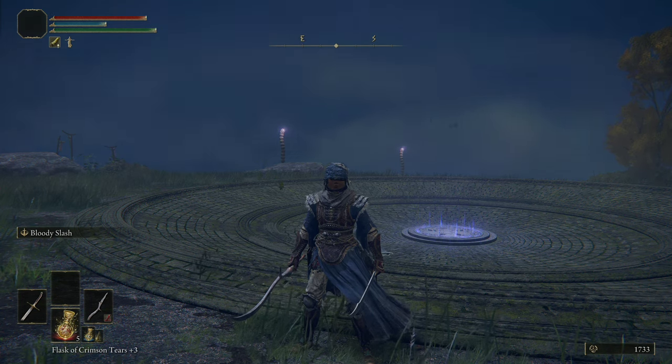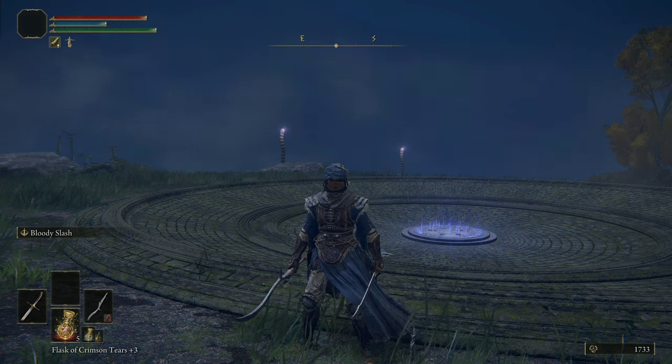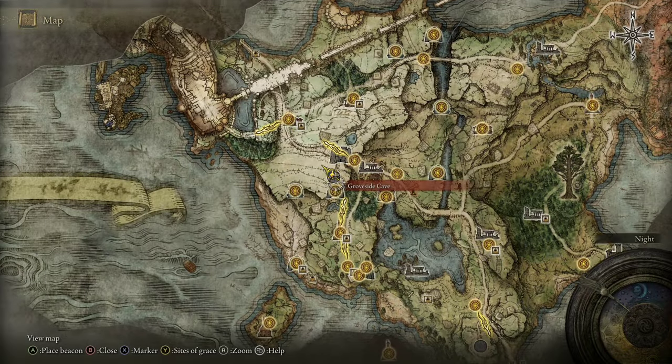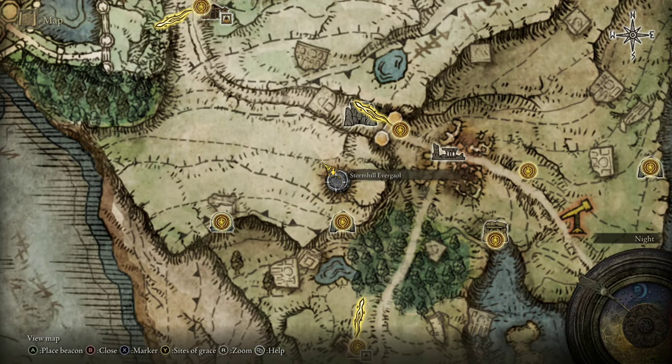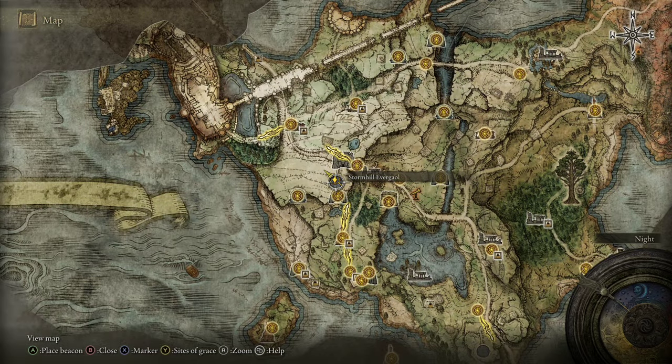Hey guys, welcome to my channel for another Elden Ring boss guide. This time we're talking about the Crucible Knight — specifically the sword and shield wielding Crucible Knight found at the Stormhill Evergaol, likely the first or second Evergaol you'll discover in the game.